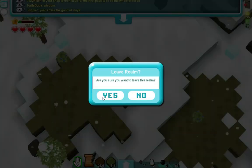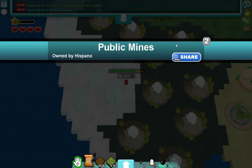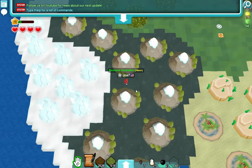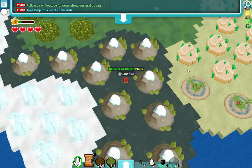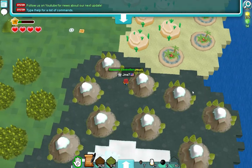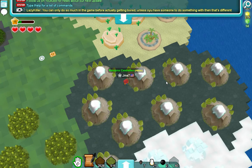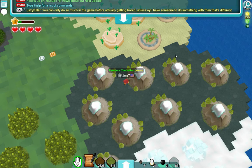Now, I recommend you collect six of every bush. It can get you decently efficient farms. You can collect as many as you want, and if you want to have a giant farm full of yumberries or something, then go right for it.